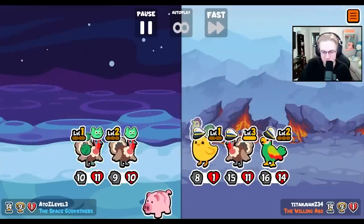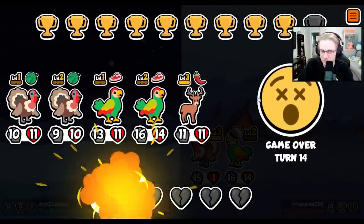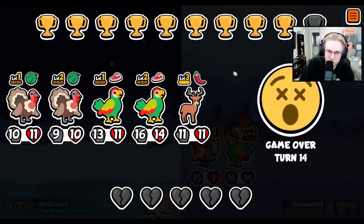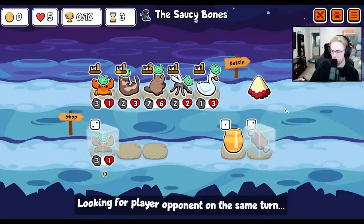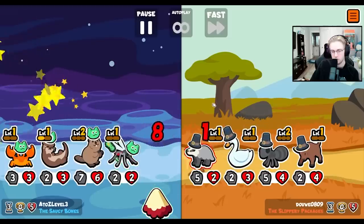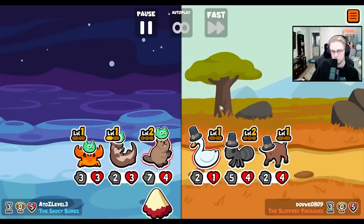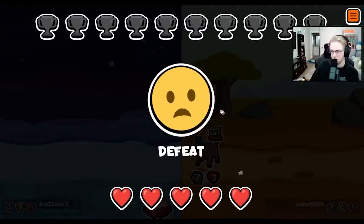Oh, you have level three turkey. Level three and level two versus level two and level one — that's fair. Crab rat or crab rabbit with a big beaver. Maybe. Do you think hard mode should be easy?